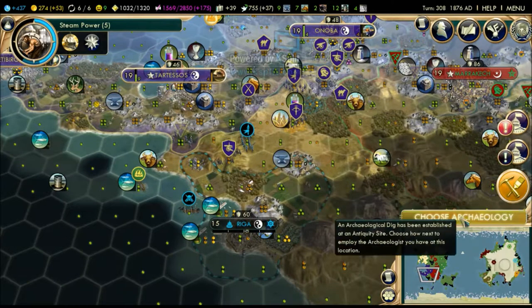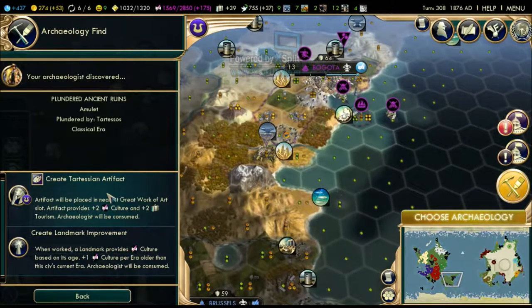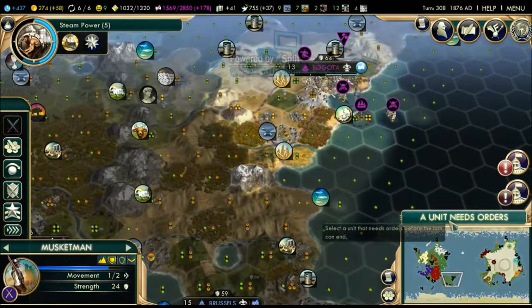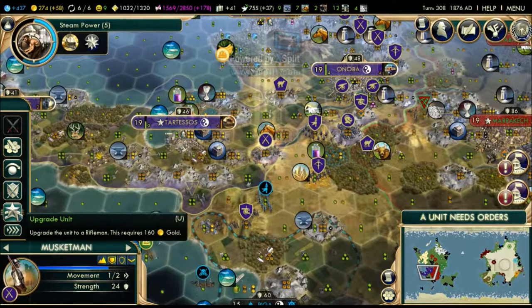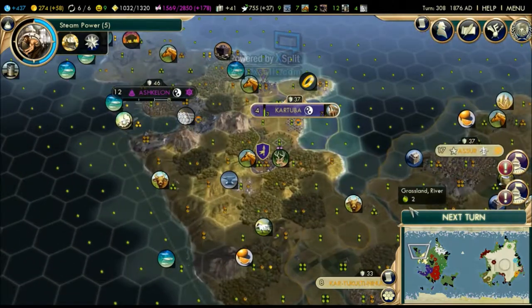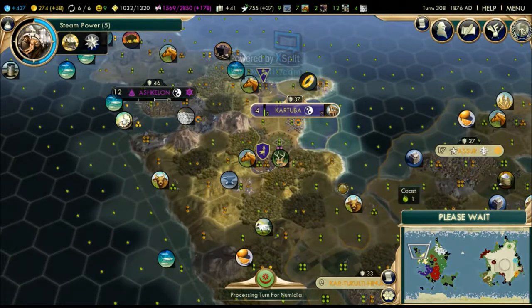We gained an extra artifact - a Tartessian artifact, even though they are nowhere near our lands. We could upgrade our riflemen but I'm not going to do that yet, leaving them behind for now. Maybe we could build the Pentagon at some point.